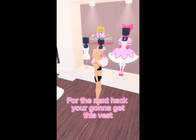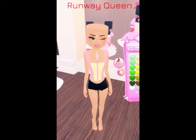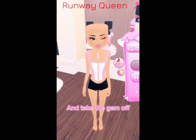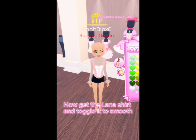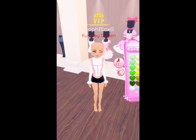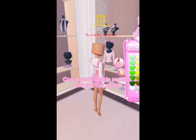For the next hack, you're gonna get this vest and color it. And take the gem off. Now get the lana shirt and toggle it to smooth. Come over to this section and get the shorts.